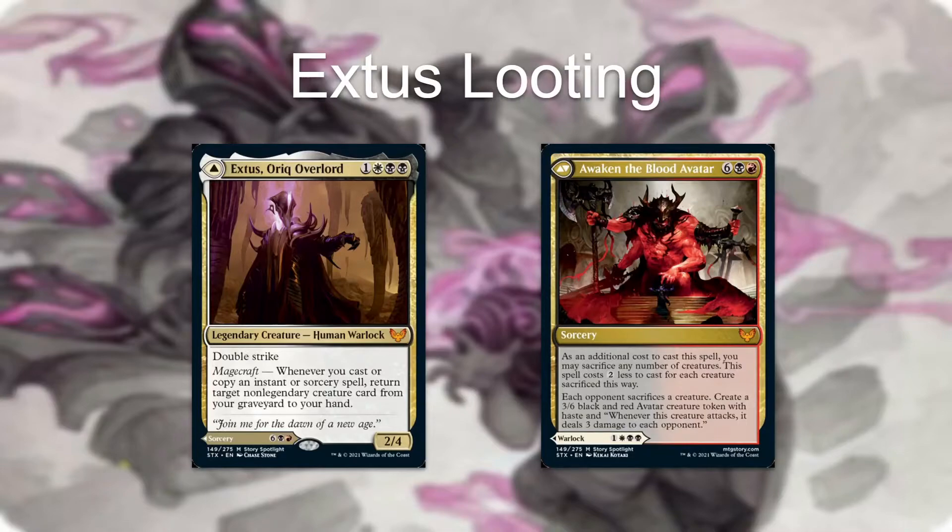Just so we know, because our commander's kind of complicated — this was a Strixhaven flip card, and I promise this was current at the time when we made this deck. So the first side, he's a 2/4 with double strike, which doesn't matter. The cool part is Magecraft: whenever we cast or copy an instant or sorcery spell, return target non-legendary creature card from your graveyard to your hand. And on the back side, he's an 8-mana sorcery. As an additional cost to cast this spell, you may sacrifice any number of creatures — spoiler alert, we're going to have a lot. This spell costs 2 less for each creature sacrificed this way. And when you cast it, each opponent sacrifices a creature, and you create a 3/6 avatar with haste. And whenever it attacks, it deals 3 damage to each opponent.